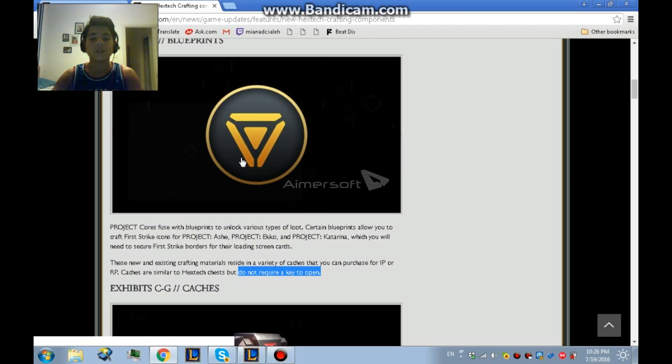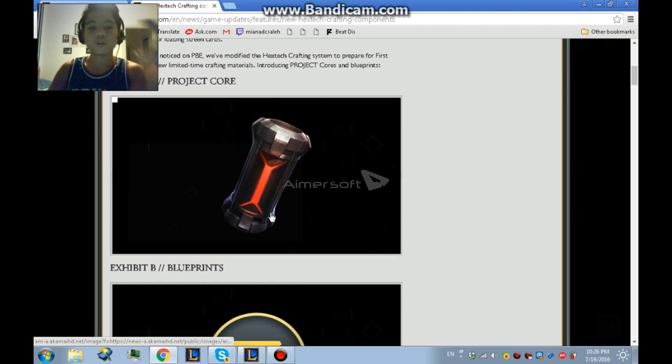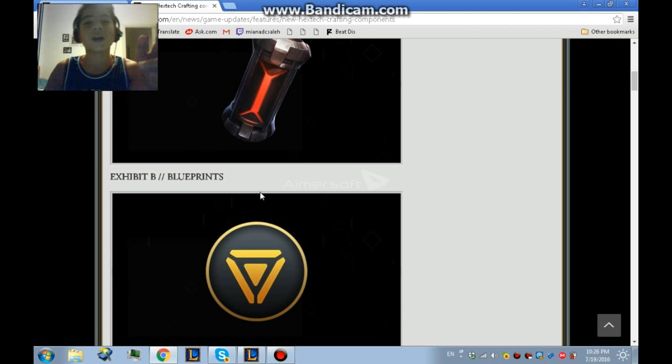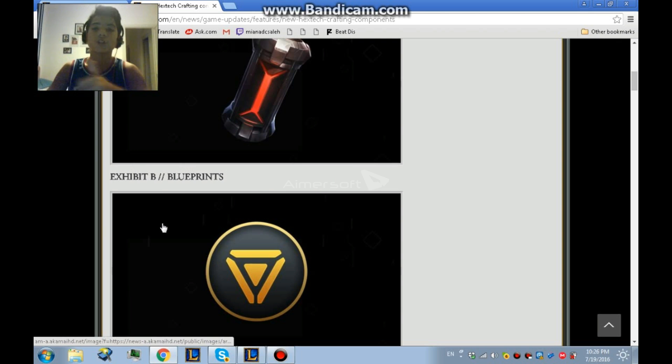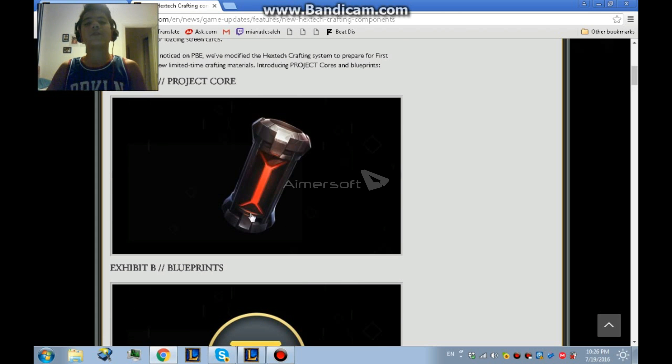After you open and combine the Project core and the blueprint, you can choose one of three banners — Project Tatooina, Project Echo, or Project Ash. That's why League didn't want it to be random, because if you have the Project Echo and you have the banner but want the icon and they didn't give it to you, you would complain. So they give you the selection.